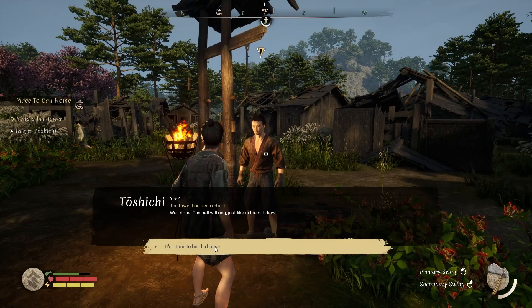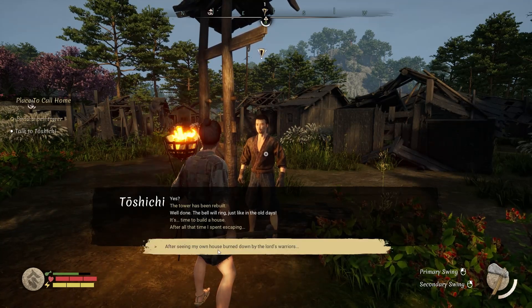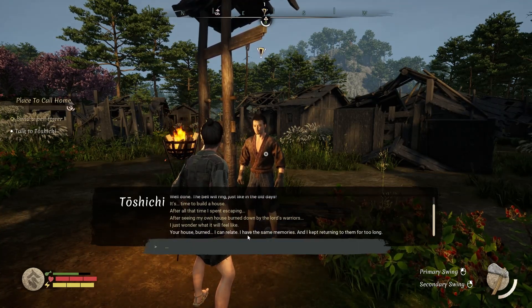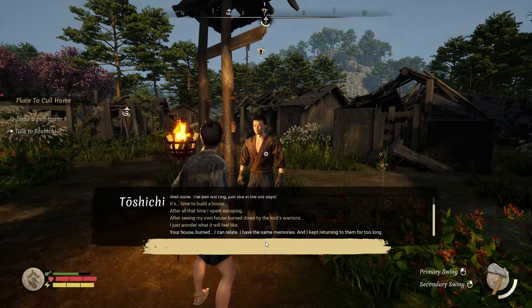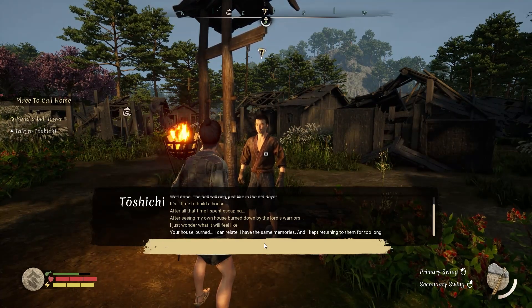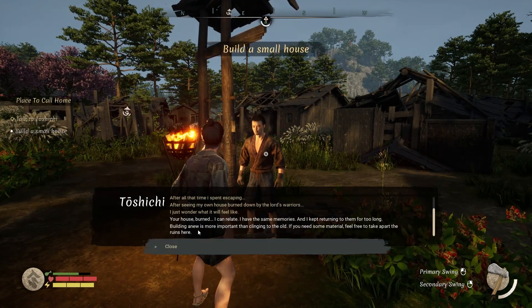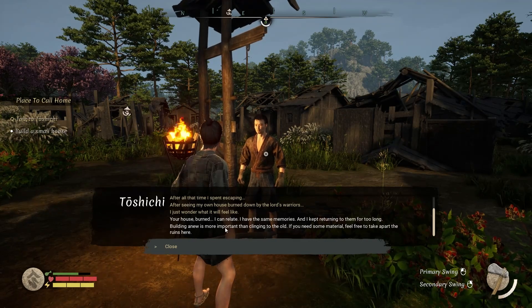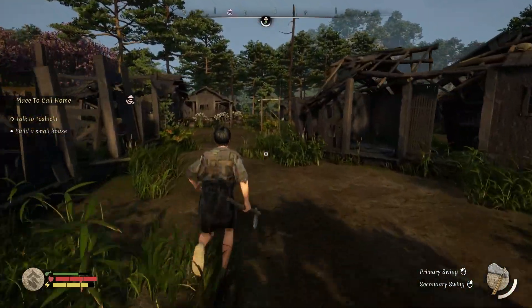A scavenger tries to bother me on the way. Finally, Toshichi confirms: 'The bell tower has been rebuilt, well done.' But apparently it's time to build a house. He talks about his old house being burnt down by the lord's warriors. After all the lengthy dialogue — which reminds me of a 'dialogue simulator' — I'm told to build a new house. He says I can take apart the ruins here for free materials.